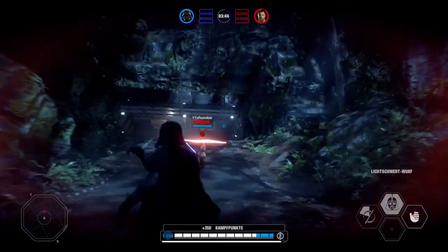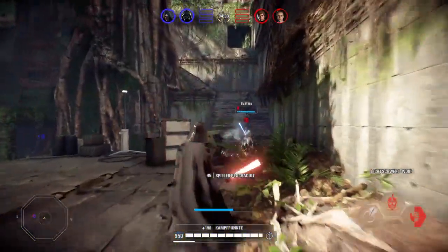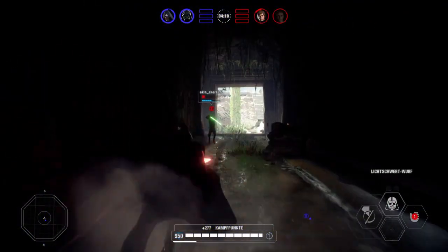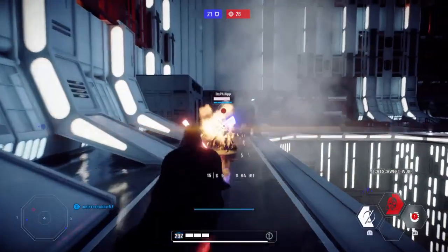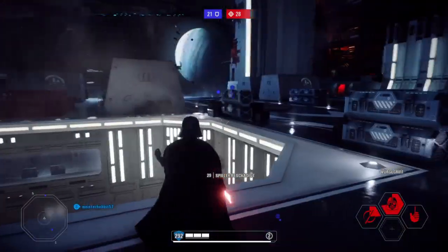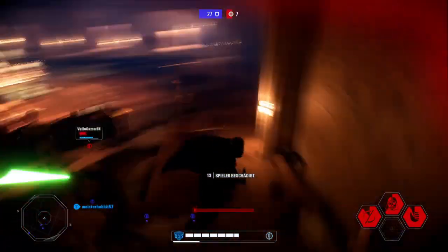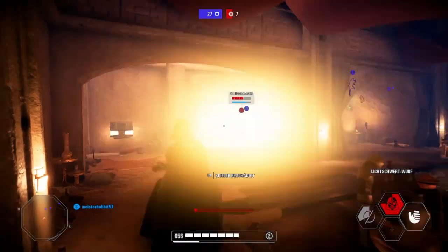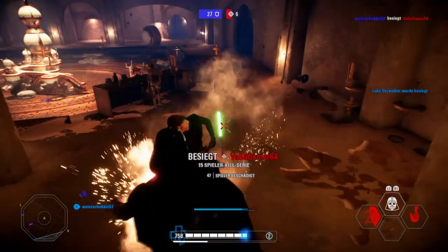Now let's talk about his lightsaber throw. Vader's lightsaber throw does make damage on its way back, even if your enemy is blocking — because you can't block anything from behind. Knowing this, here's a trick not many people know: if you're standing in front of another saber user, throw your lightsaber, and in the exact moment it hits him on the way back, choke him. The choke will go through his block, as well as the lightsaber throw.